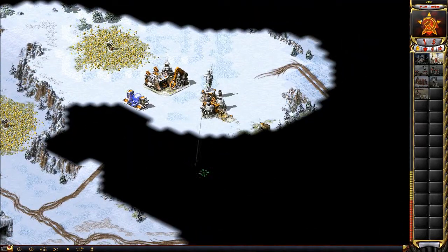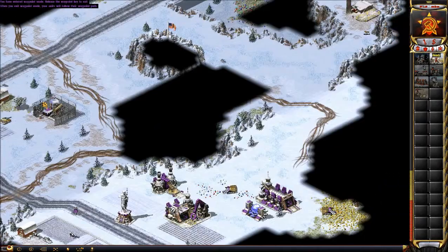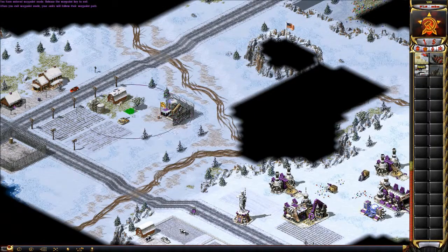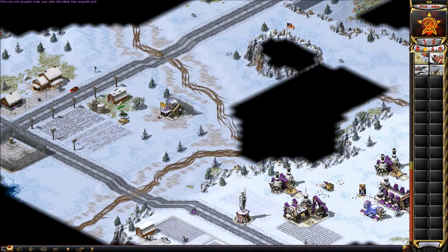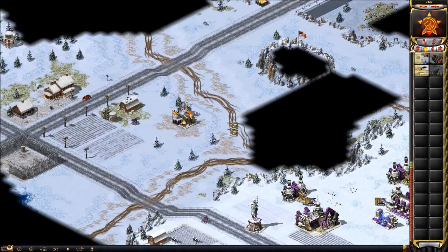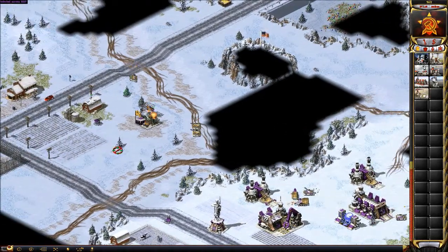I actually got a pretty good scout right there and I realize his war factory is not visible. Don't make the mistake of thinking this guy's a noob because he doesn't have a war factory showing. He definitely has a war factory — sometimes they hide it, and then you think they're building slowly so they're gonna lose, and then you don't try hard enough, and then you lose.